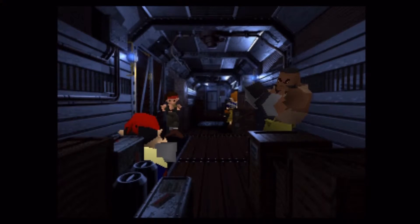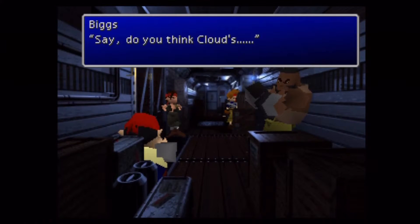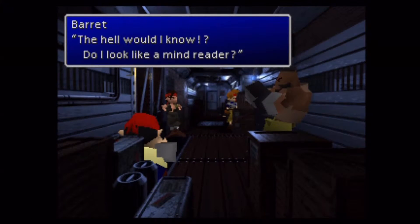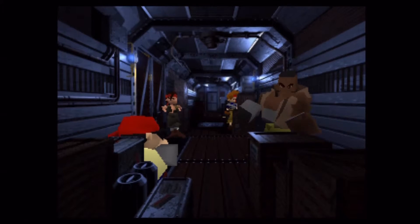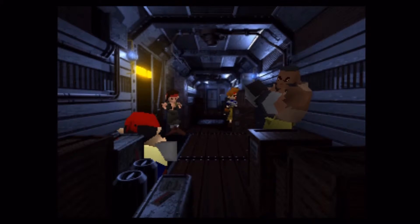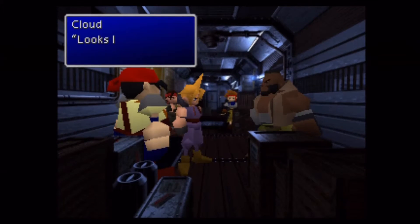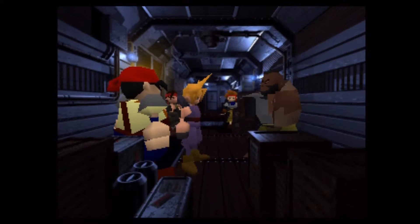The four members of Avalanche obviously made it — Cloud isn't necessarily a member; he's more of a mercenary. They're asking Barret if he thinks Cloud will stick with them to the end. Given that it was a pretty successful mission, I would guess they're a bit impressed with Cloud.